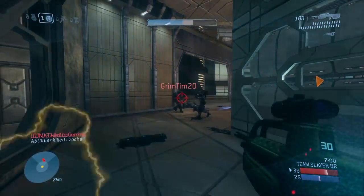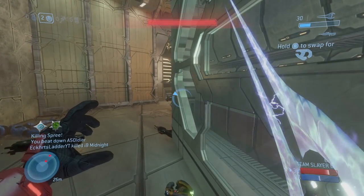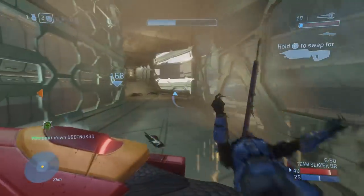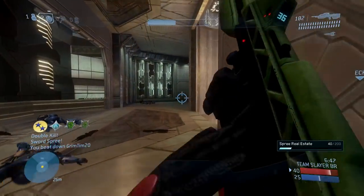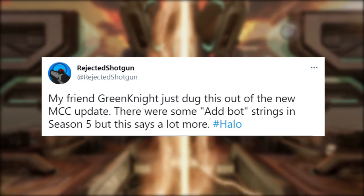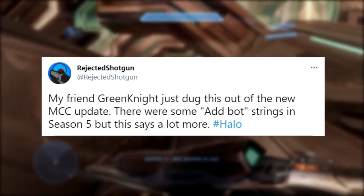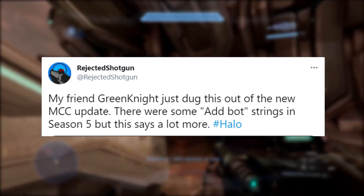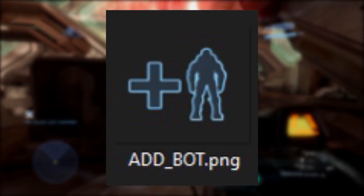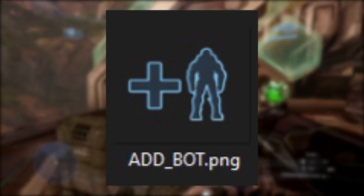The other day, one of the most prominent modders in the Halo community, Rejected Shotgun, who has an awesome YouTube channel, recently found some really interesting information involving the MCC. He put a tweet out saying that one of his friends dug into the new MCC update. The tweet reads: 'My friend just dug this out of the new MCC update. There was some add bot string in season five, but it says a lot more.' And here's the image they were talking about — a PNG file saying add_bot.PNG, basically allowing you to add a bot into the MCC.